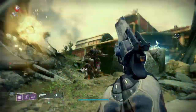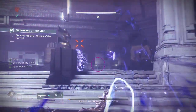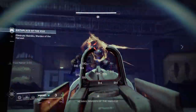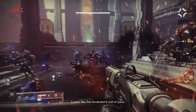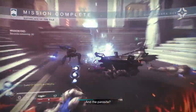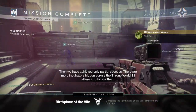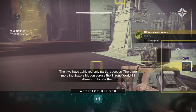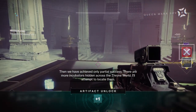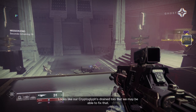Now in order to get the catalyst, guardians will have to complete playlist activities by completing either Vanguard Operations, Crucible, or Gambit, and it will be a random reward that guardians receive at the end of those activities. To maximize your potential here, I would suggest doing speedruns of Vanguard Operations, as it will be the quickest activity to complete outside of Mayhem in the Crucible.